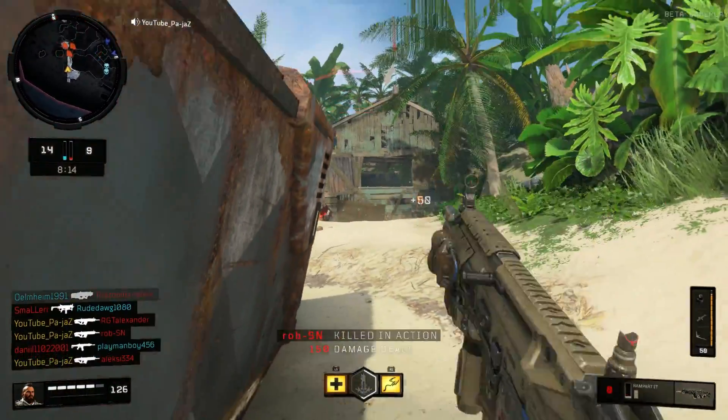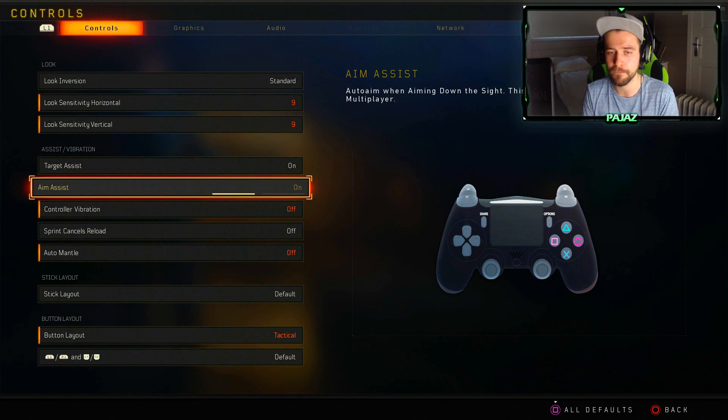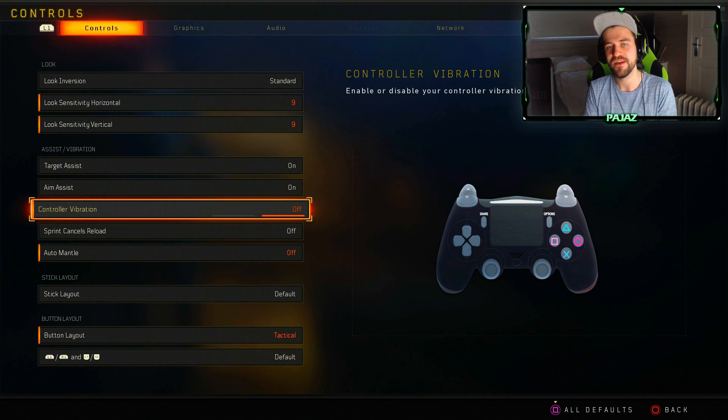Target assist and aim assist — have them on; they just help you aim better. Controller vibration — turn this off. A lot of people have this on as the default setting. The reason I want you to turn it off is that when your controller vibrates, you will not be able to hold it as accurately as possible. If you're using a high sensitivity, it will mess you up even more. Turning it off will feel weird at first, but it will help your aim.